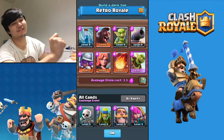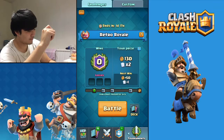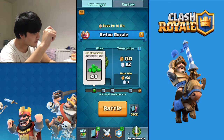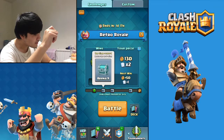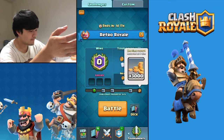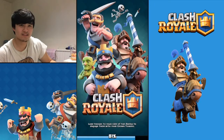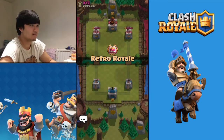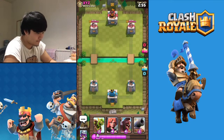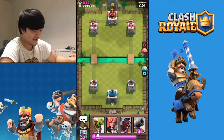All right guys, welcome back! We have constructed a very nice deck at 3.3 elixir average and we are going to go straight into the game. You can see the challenges and the rewards: 10 gems, a chest, a golden chest, a magical chest - that's pretty good - and 3,000 gold. Hopefully we can get six wins maximum.